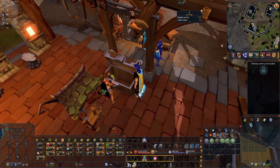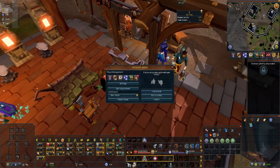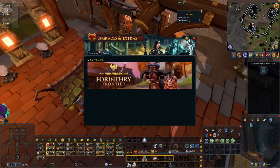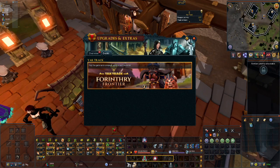This episode we will be talking about the Yak Track. If you go ahead and hit escape and then click on your upgrades and events and extras tab, go to events, you will see that there is a Yak Track.